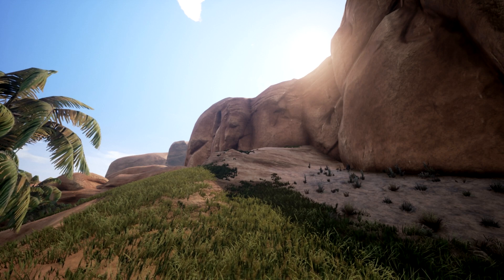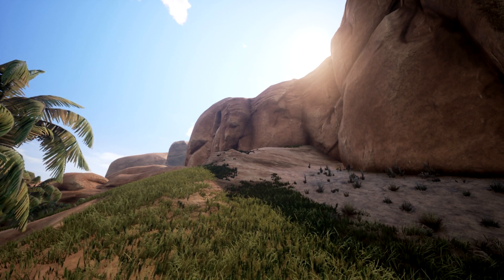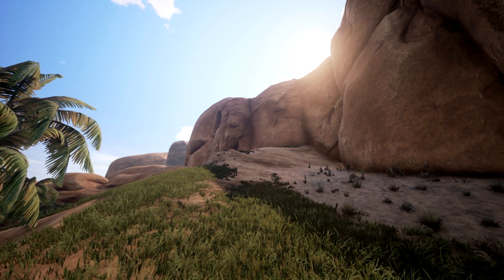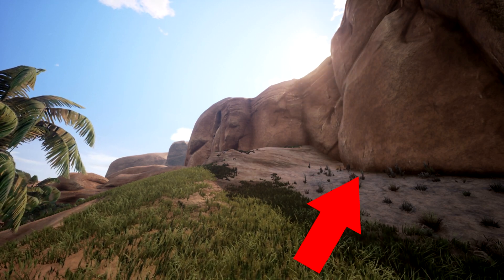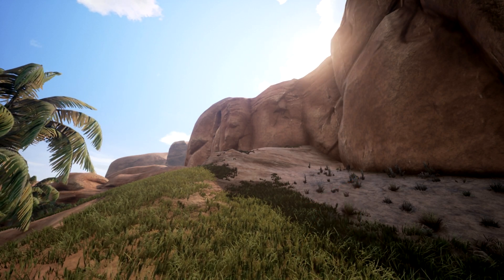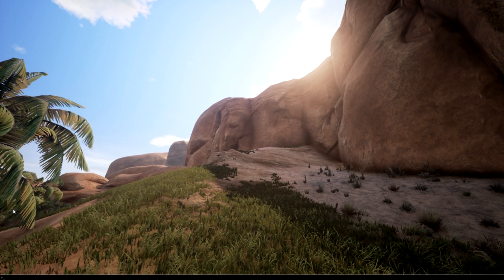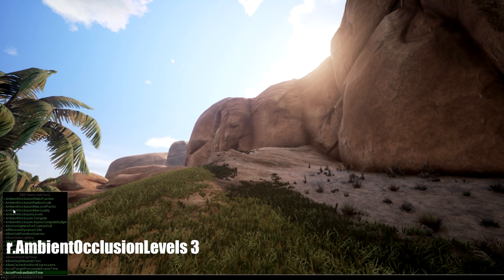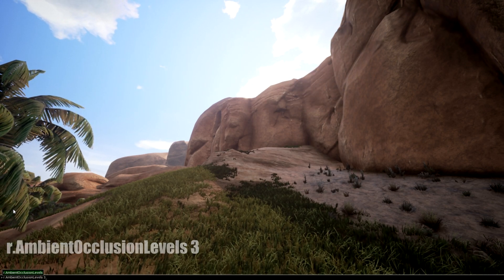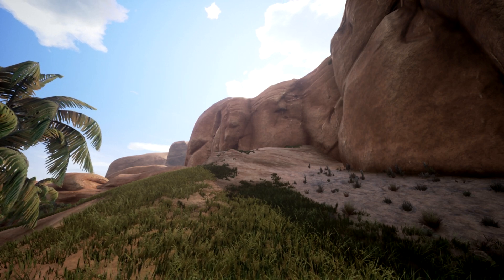If you want to make lighting and shadows a little nicer, a little less harsh, overall softer, then you can do that as well. Take a look at the mountain there, where those big rocks meet the ground, and see how that dark line of shadows runs along it. Bring up your menu, type in r.ambientocclusionlevels space 3, and then you can see how much softer it gets immediately.